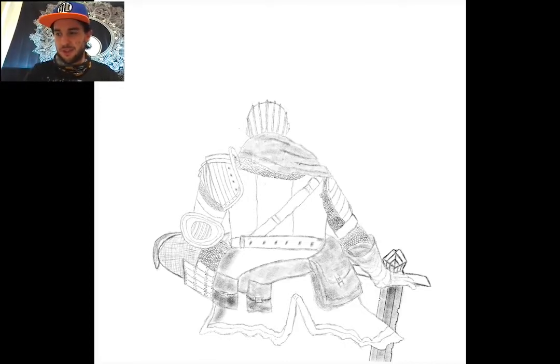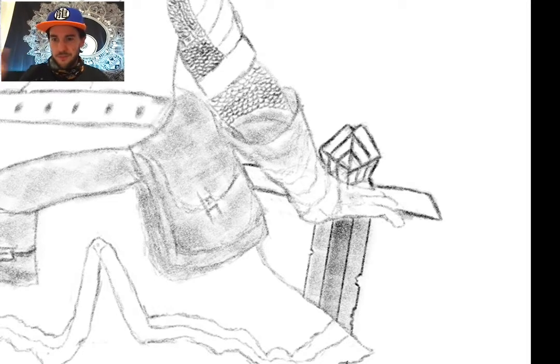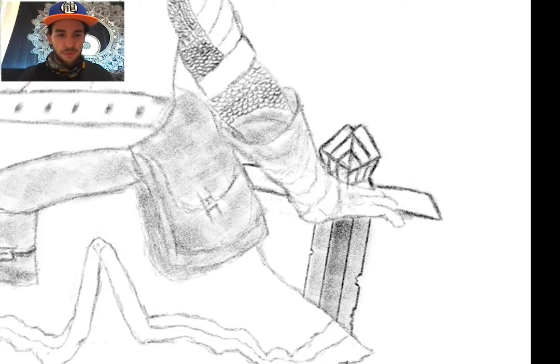The sword was tricky because of perspective — it's on the ground, so the hilt would normally be the width of your hand, but because it's at an angle I had to make it look shorter. I was trying to keep these perspectives in mind while making the drawing, and then added some color.